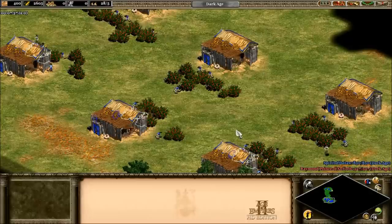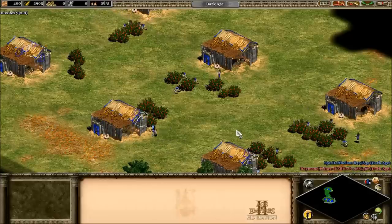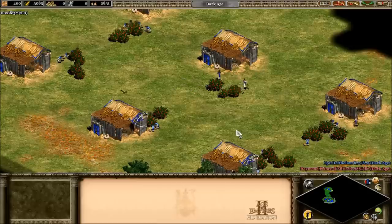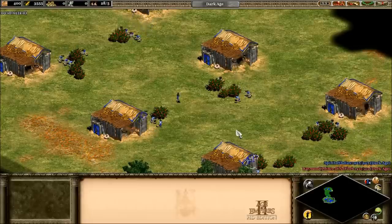We're going to be looking at four villagers per berry bush, which higher rank players tend to say is the most that you want to have around a berry bush as your maximum. We'll also repeat the experiment with eight villagers and see if it makes a difference. Then we're going to be looking for patterns and see if closer is better or if having the mill one square away is better.